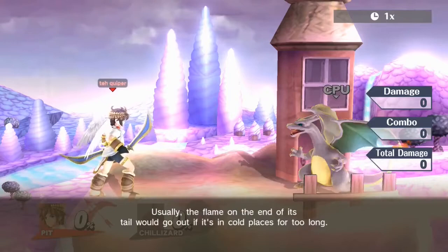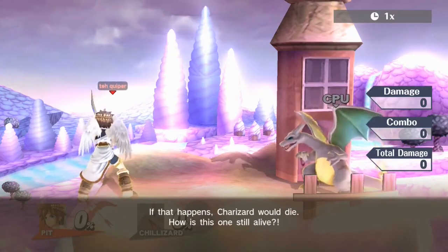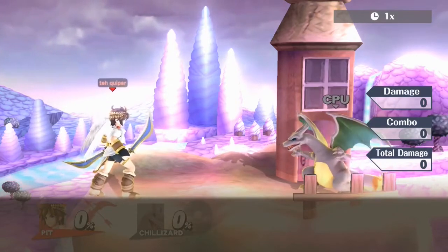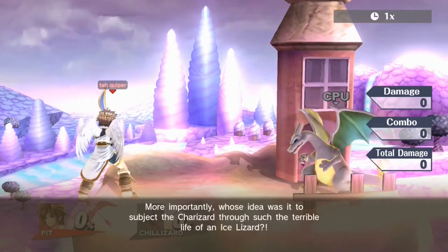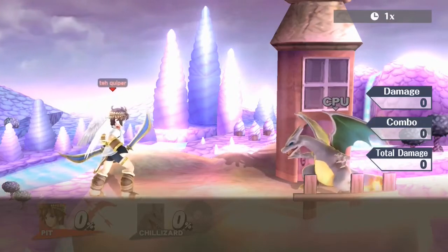Usually the flame on the end of its tail would go out if it's in cold places for too long. If that happens, Charizard would die. How is this one still alive? More importantly, whose idea was it to subject Charizard to such a terrible life of an ice lizard? Oh wait — it was me.